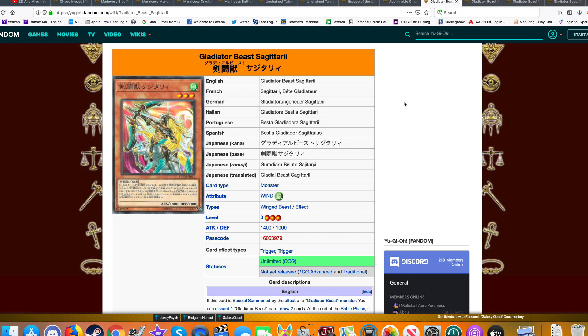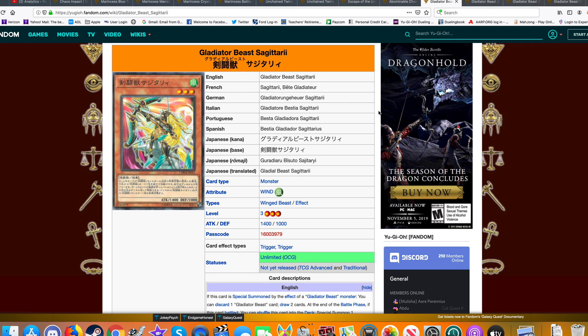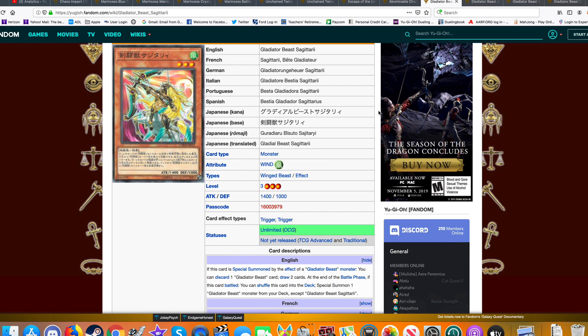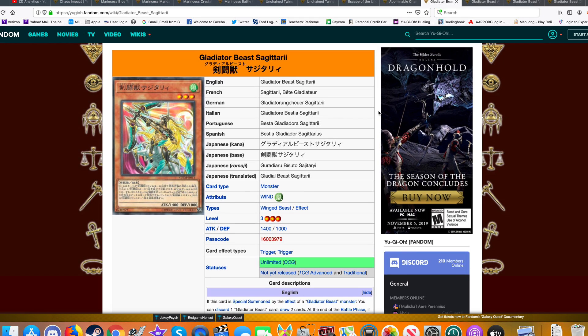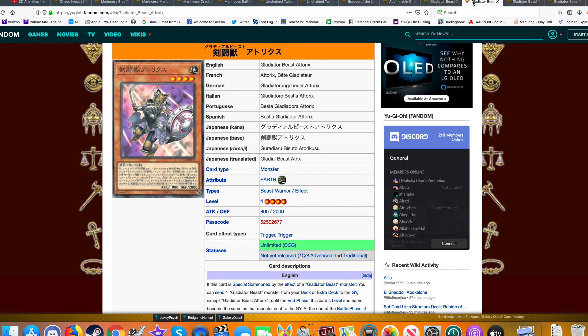I love when we get legacy support for older archetypes. Gladiator Beast was definitely competitive back in the day, and just seeing more support warms my heart. I've seen deck builds online showcasing these new cards, and I'd say this is going to be at least a Tier 2 deck — it could be higher, maybe Tier 1.5. Sagittarius gives the deck draw power — you discard a Gladiator Beast card and draw two cards. Draw power and consistency is exactly what the deck needs.